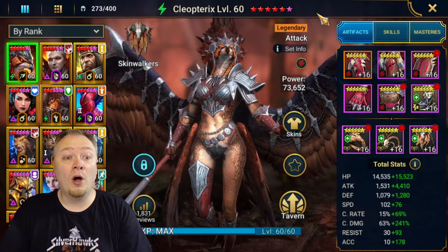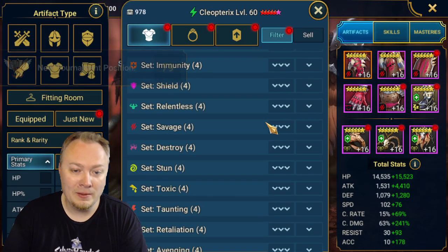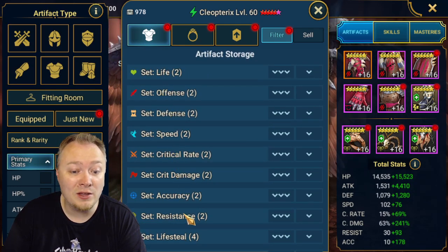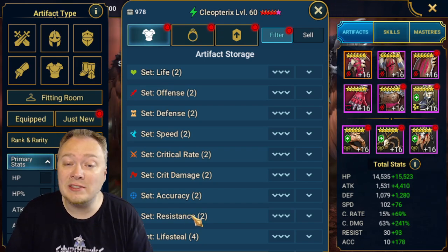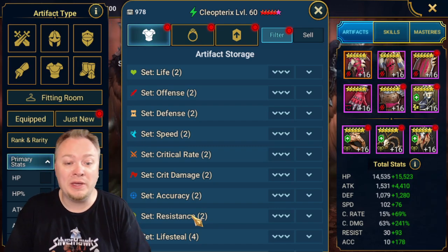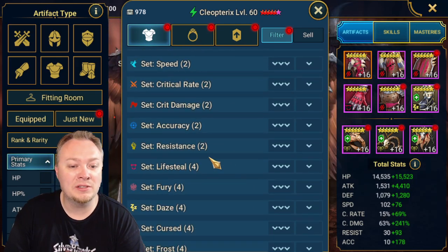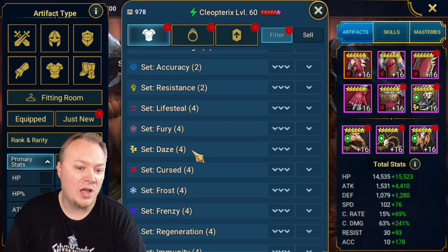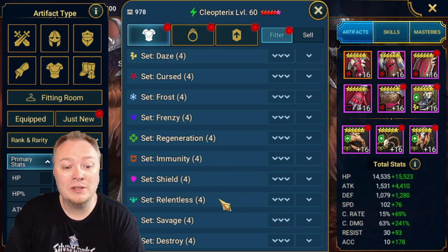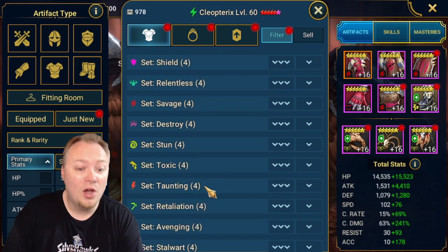Stone skin would be one of those sets where you can add abilities to your champion. If you're talking about speed gear, life, offense, defense, speed, crit rate, crit damage, accuracy, resistance - none of those sets add other abilities to your team. I'm not saying they're bad; obviously some of those are great and speed is maybe the best set in the game. All I'm saying is that some of these gear sets add extra abilities: like lifesteal, like daze even though it's not good, frost is another one, immunity and shield are other ones, relentless is another one. Savage - no. Destroy - no.